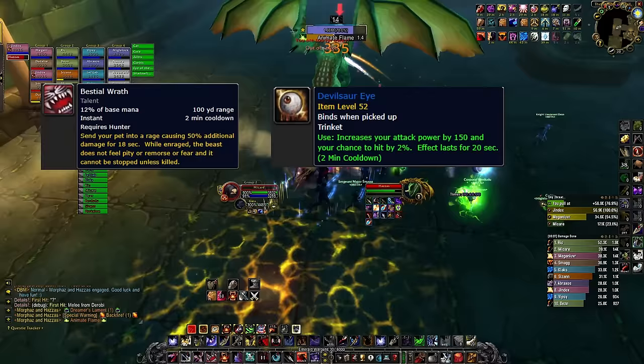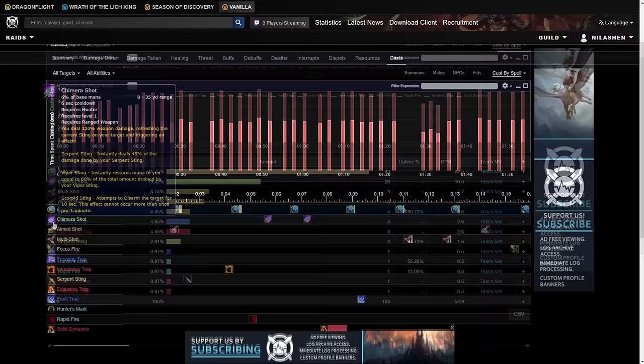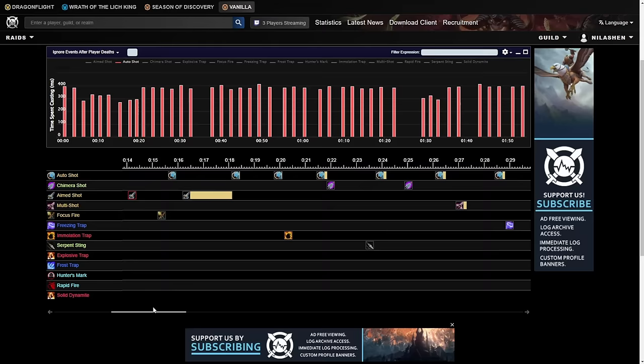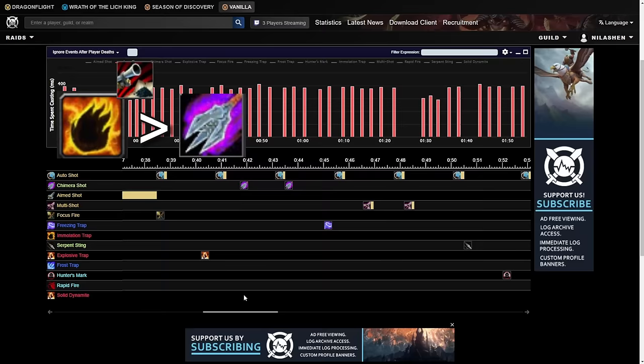For ranged hunter it's a bit more complex. You want to pre-place traps in situations where you can to get extra Lock and Load procs. Always have your Serpent Sting up for the extra damage on your Chimera Shot. Prioritize Immolation Trap for the Lock and Load proc, double Chimera Shot, Multi-Shot, then Focus Fire. Rinse and repeat.